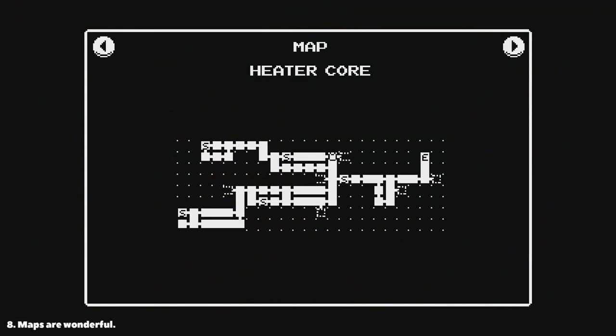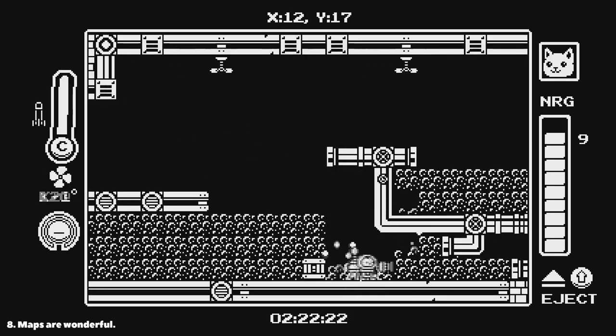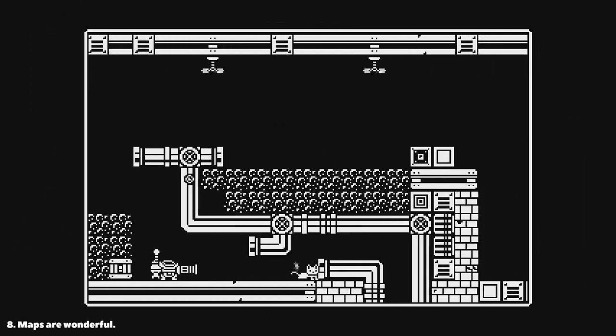Maps are important. In Gato Roboto, opening a map is as easy as pressing escape, and you can clearly see the rooms you haven't visited yet as well as checkpoints. That's really all you need to solve any problems with navigation and still encourage exploration.